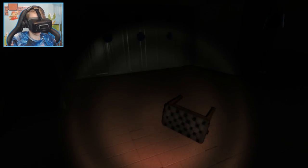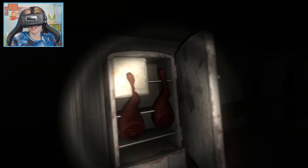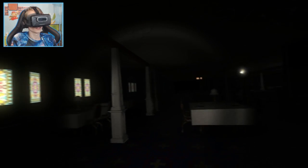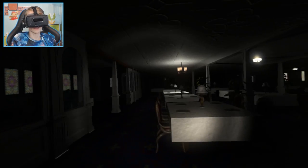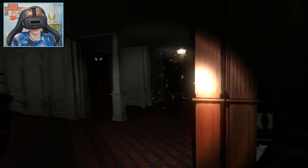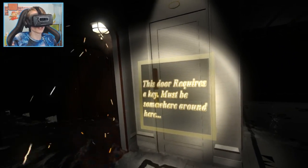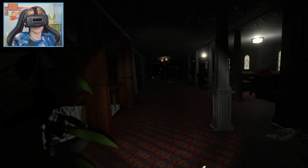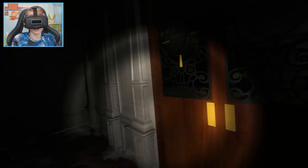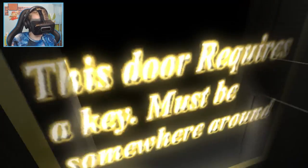Look at this — this is super scary, but I like it. Look at the fridge here — that's not freaking me out at all. Look at the windows, they look great. Flickering light — I love flickering lights. There must be another way out from here. They blocked the whole staircase. There's a lot of water here — this door requires a key, must be somewhere around here. Am I the only guy trying to escape this place? Oh wait — that's the key, I see it! Let's open the door.